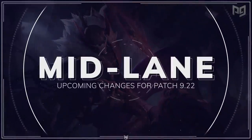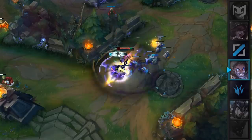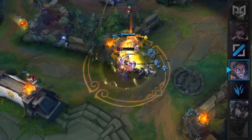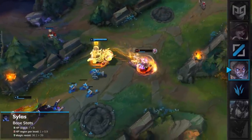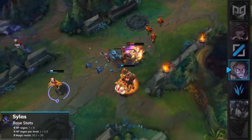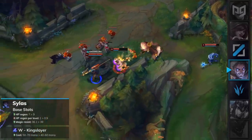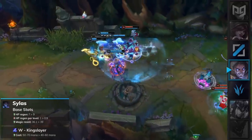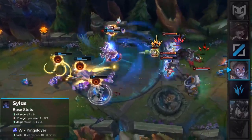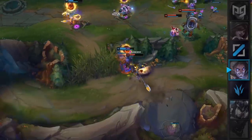Now let's run it down mid. There's only one change for the mid lane this patch and it's for Sylas. He's been receiving a ton of nerfs within the past few months and is being buffed slightly to help raise his stance in the meta. His base HP regen has been increased by 2, his HP regen per level lowered by 0.1, and his base magic resist increased by 2.9. His W, Kingslayer, will have its mana cost lowered from 50–70 to 40–60. Although these buffs help a little, they won't bring Sylas back into the meta and he'll remain around B or even C tier.